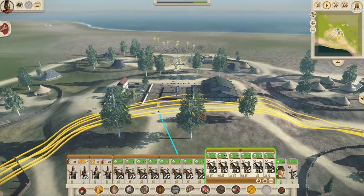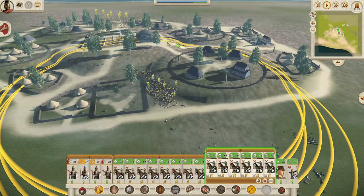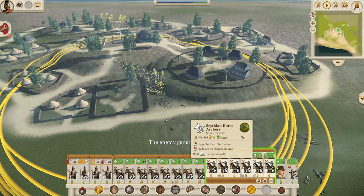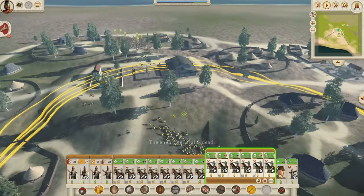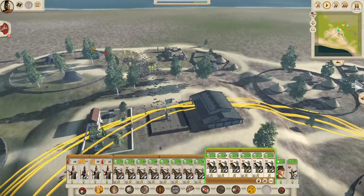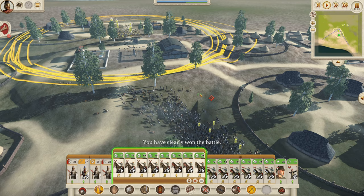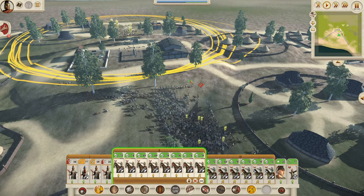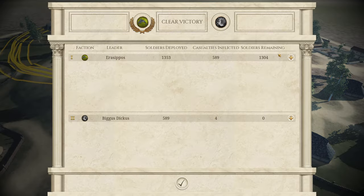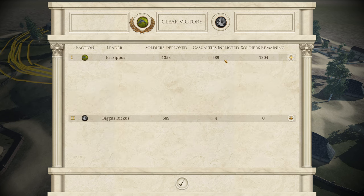Now we're just going to charge in with the boys and kill the final remaining guy. There is one issue with winning these battles so easily with the horse archers - as you can see these guys have been through quite a few settlements and no one is higher than a single chevron of experience. We're winning so easily that we're just not getting any experience whatsoever. Oh well, it's still worth it isn't it? Apparently we lost four but we actually lost 50, all because of friendly fire. But it's worth it for the 589 kills.